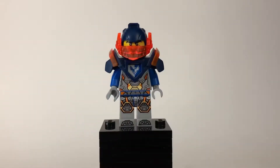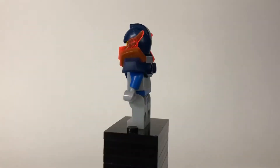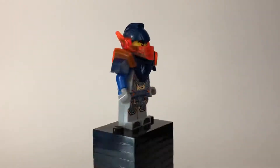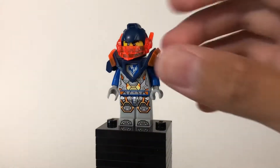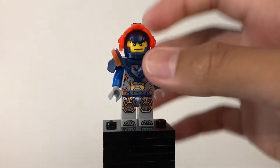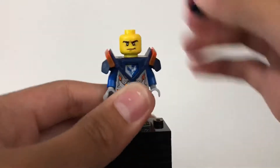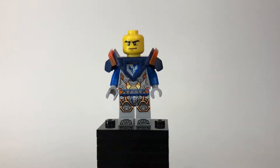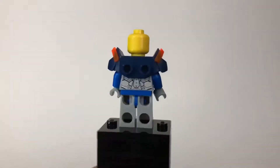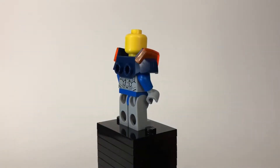I don't have many LEGO Nexo Knights sets, so I'm not sure if this is an exclusive Clay, but I'm pretty sure it is. His helmet right here has this little part where you can open it up so you can see his face. And there you can see his face fully. He doesn't have any alternate face.